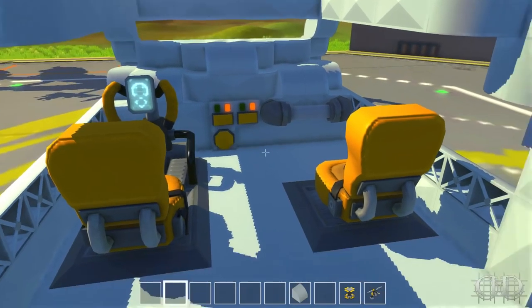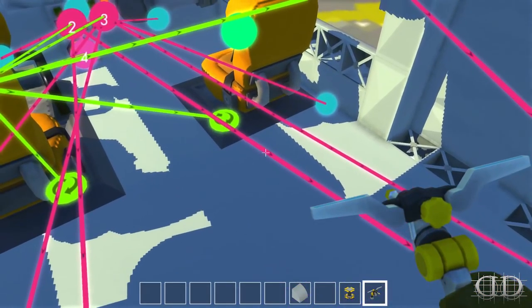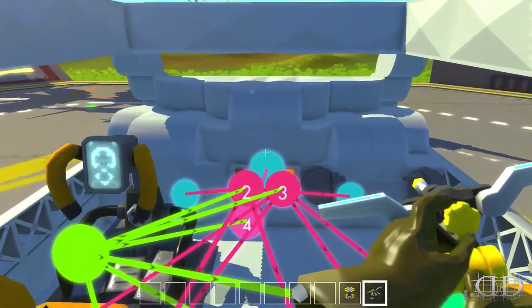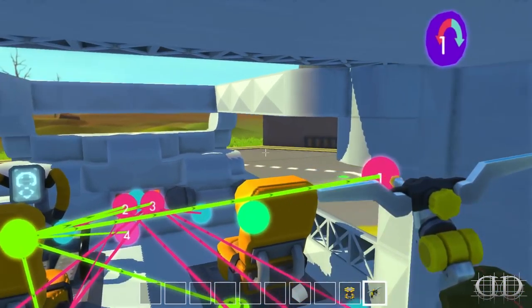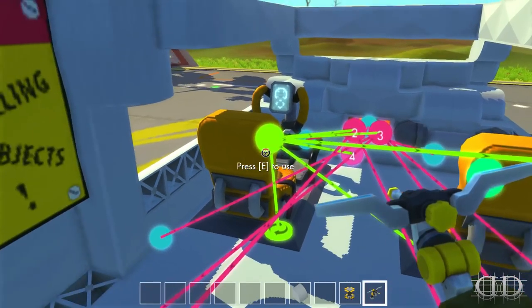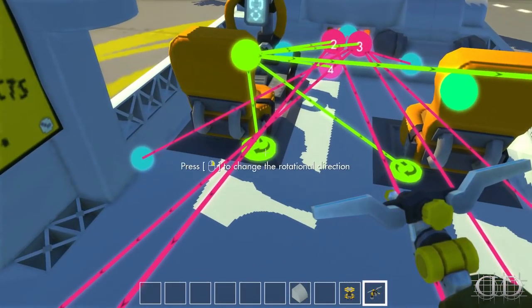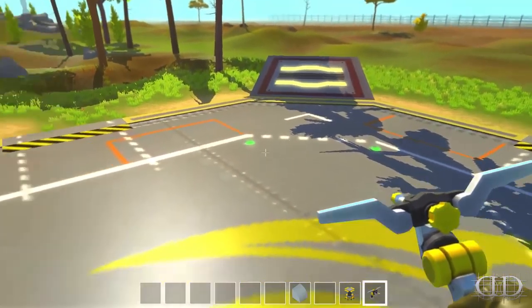We got two controllers. One is for the thrust. We have four thrusters that lift us up off the ground, and we have four thrusters that propel us forward. As far as the middle thruster right here, this one shoots up so that way we can keep balance when we are flying high. And we have the spring glitch to try and turn this bad boy around in mid-air.